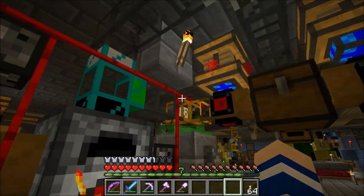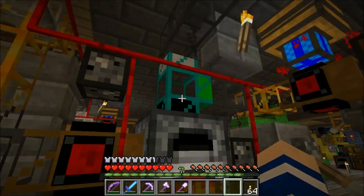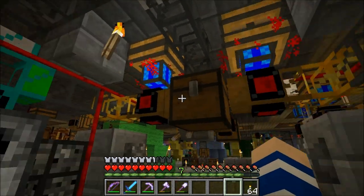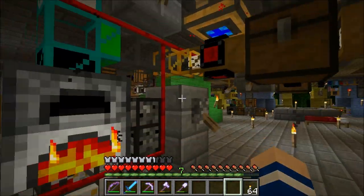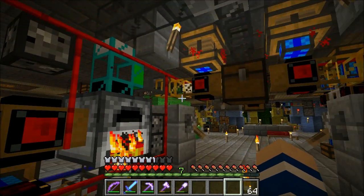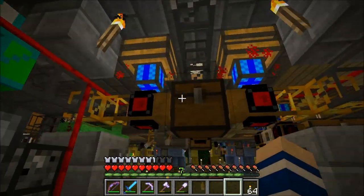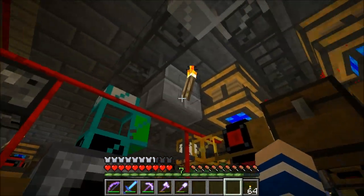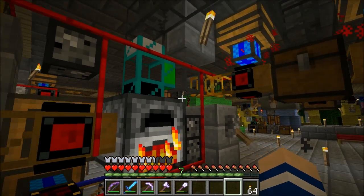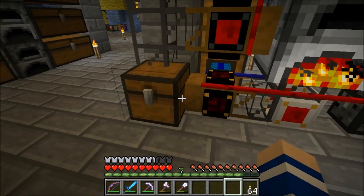The engine is feeding twice as many logs as the furnace is able to use, so one goes down and the other is sent back to the source to be fed again next time. That balances the raw material supply. This slot will be kept almost completely full, balancing between 63 and 64 items.